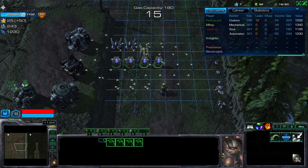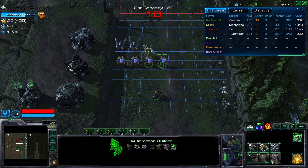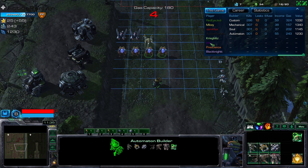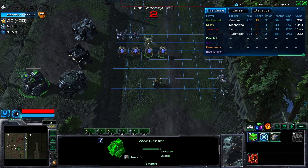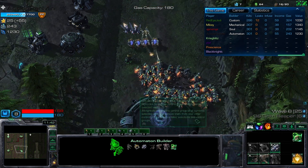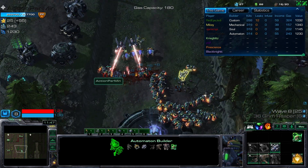The reason I keep building T501s is because they slow targets' attack and movement speeds by 10% and it stacks up to 50%. This is a really important unit for boss waves. Until the first boss wave we're not going to be upgrading any more gases or speed.